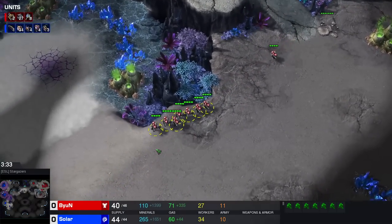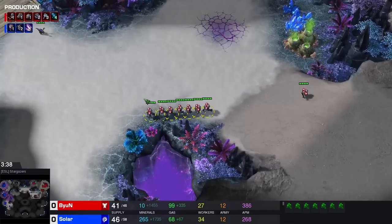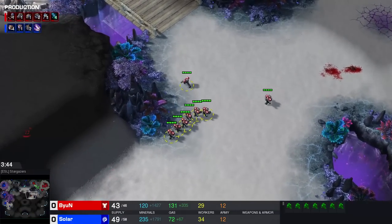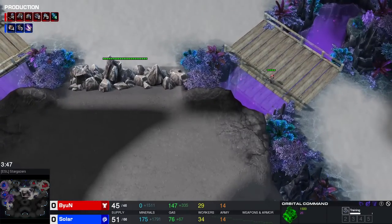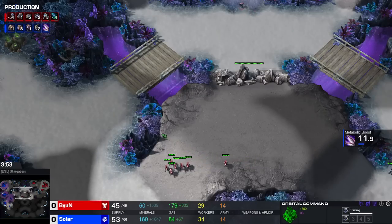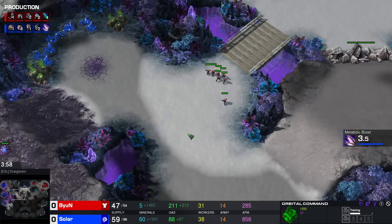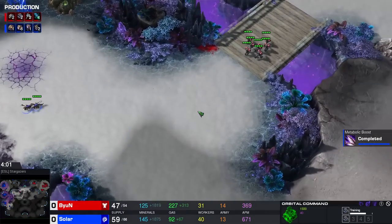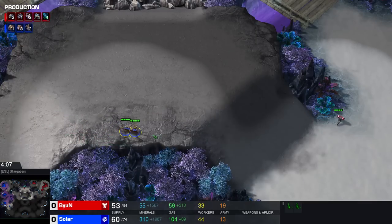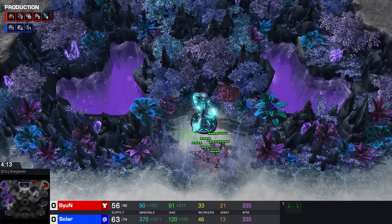Beyond starts moving out with a small force of Marines. This could mean two things: he either wants to snipe some overlords, or he wants to make his opponent believe this is a 3-rax opener. This type of moveout is extremely common with 3-rax openers - it's a build that Maru has played and Cure has played a bunch in the past. It wouldn't surprise me if Solar buys it and says 'okay this looks like a 3-rax,' and has a different response to a 3-rax than he would to a 2-1-1, which is the actual build order we're seeing right now.